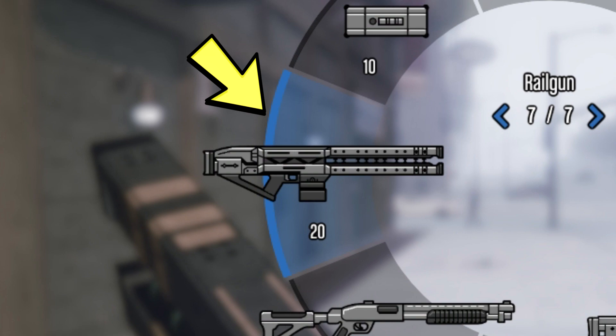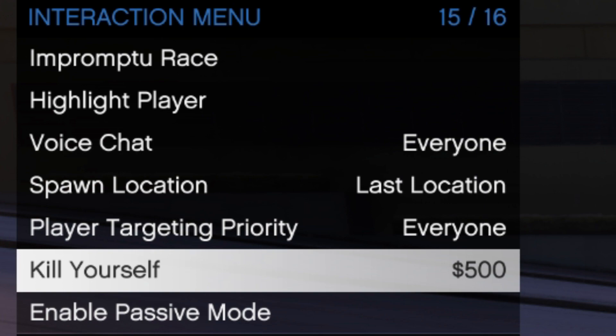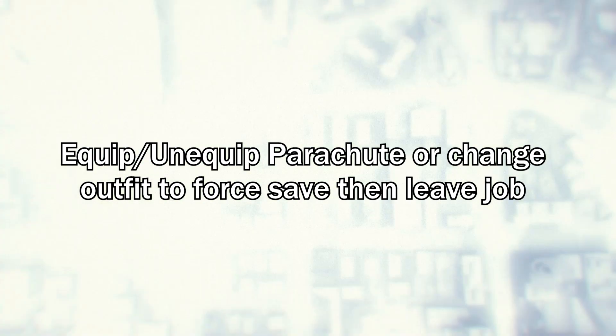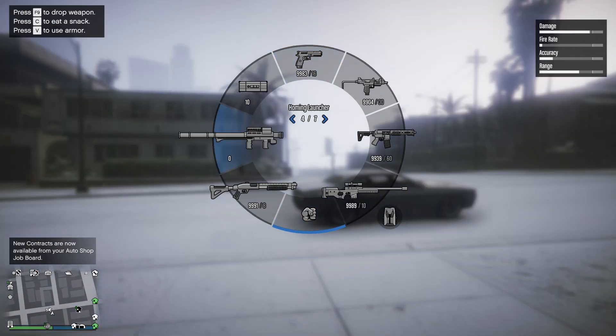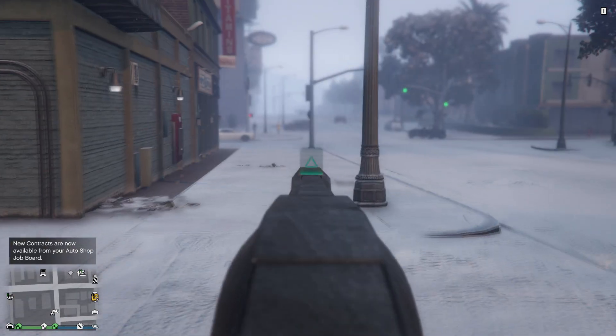If you still don't get it, you have to take the easy way out and keep doing it until you see the Railgun in your hand or the weapon wheel. Once you and your friend have already got the Railgun, just equip and unequip the parachute to force save it, then simply leave the job. You'll be back in free roam and should have the Railgun unlocked, though without any ammo.